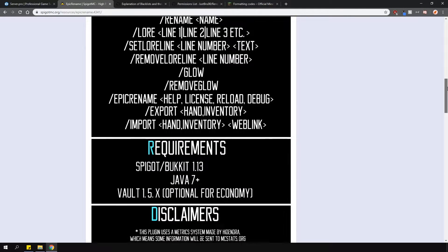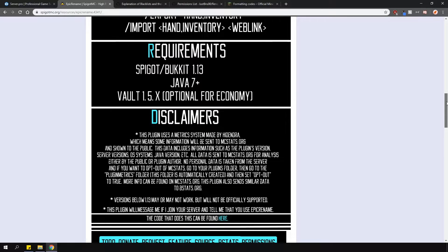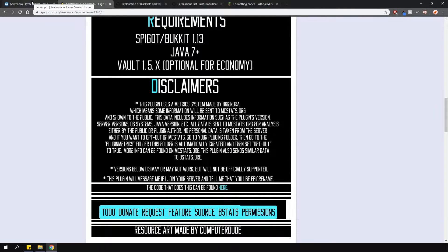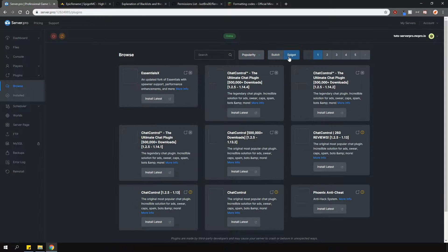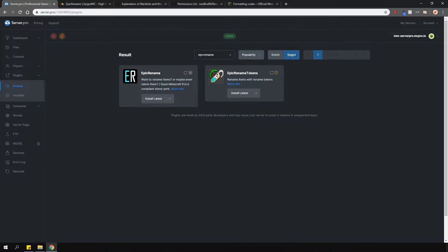It supports permissions as well as economy, so players would need to pay to perform certain actions. To install the plugin, head over to the plugin section, go over to the Spigot tab and type in Epic Rename. Install the version that is compatible with your server and restart.